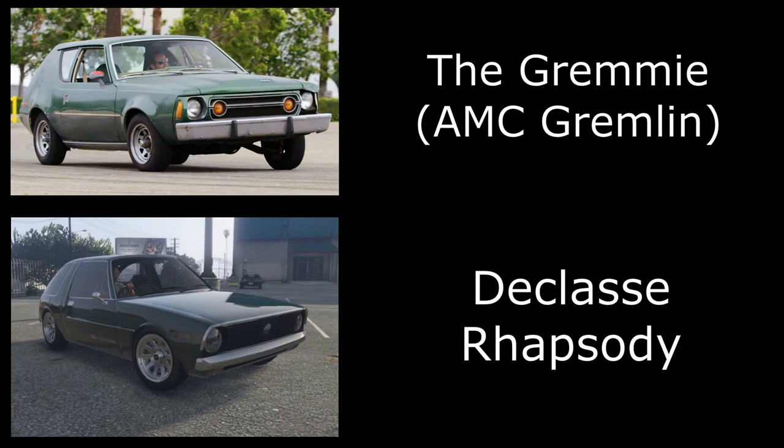The last car on this list is the Gremi - an AMC Gremlin. For this one I've decided to go with the Rhapsody, which is technically based off an AMC Pacer instead of the Gremlin, but it's the closest car we have in GTA Online to the AMC Gremlin. If you paint it green and go for some muscle wheels it does look kind of similar. Not 100%, but if you're having a Roadkill car show people will definitely understand. I've gone for the Rhapsody painted in British Racing Green and that's about all you need to do.